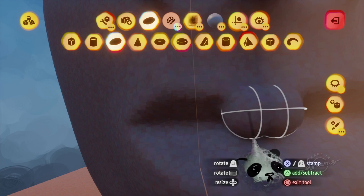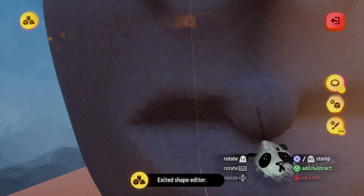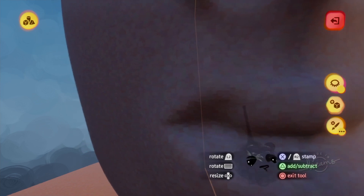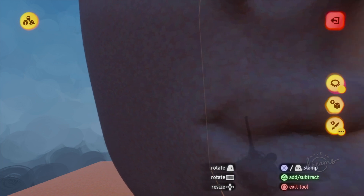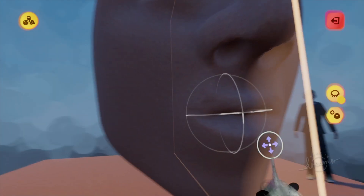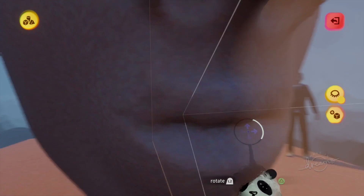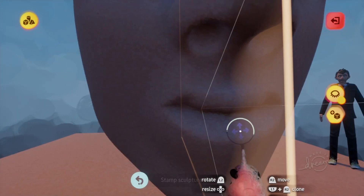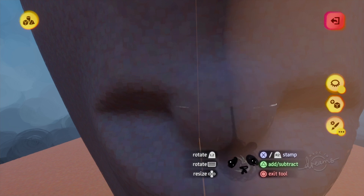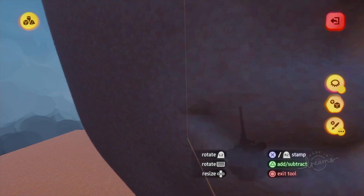If your lips are going a bit wrong, the best thing to do is just keep trying, keep looking at reference lips. Don't be disappointed if it's going wrong. This is the part of the tutorial that I'm really going to struggle on — making the lips gets me every single time.